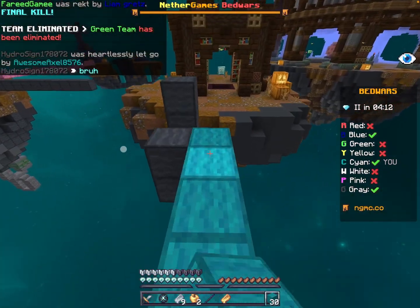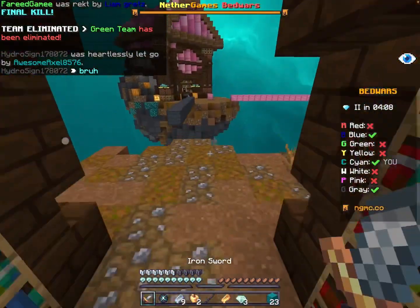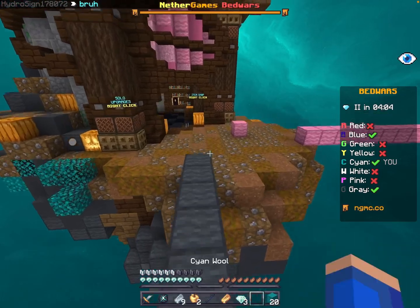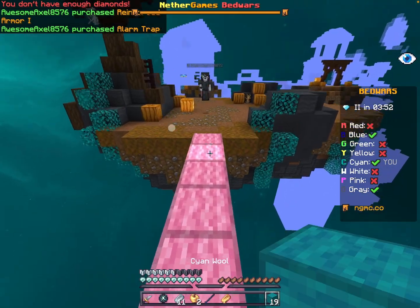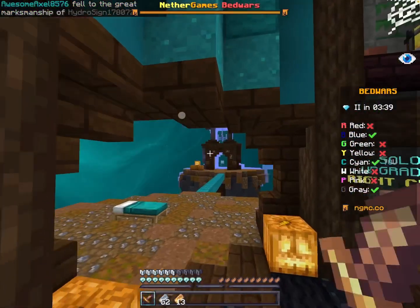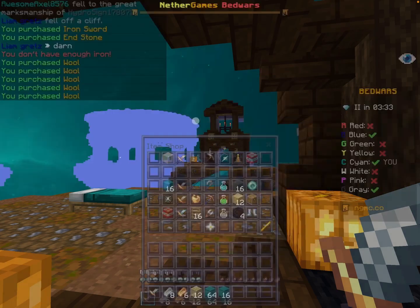I don't think he threw a fireball. I think that was gray. Okay, I got three diamonds which is insanely good because now I can get a prot. I just got prot and a trap which is very good. Also he can throw a fireball at me and I can protect my bed, so boom bada boom bap. Okay, now I'm ready.